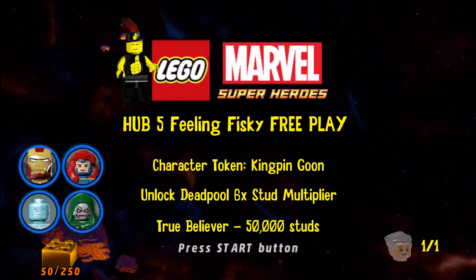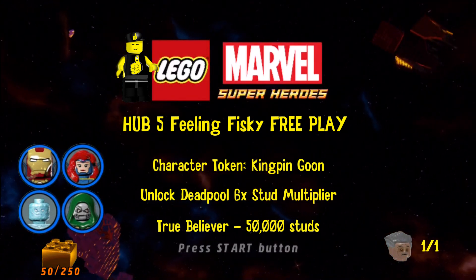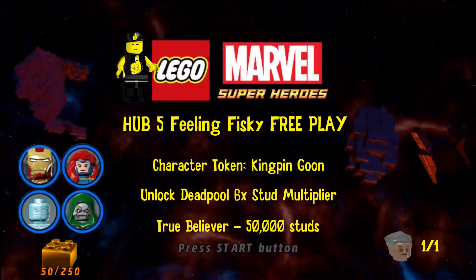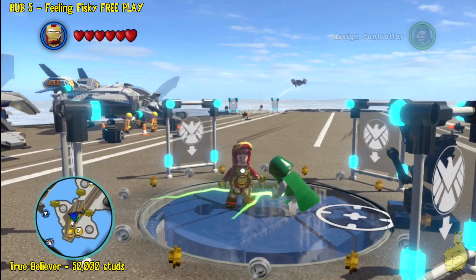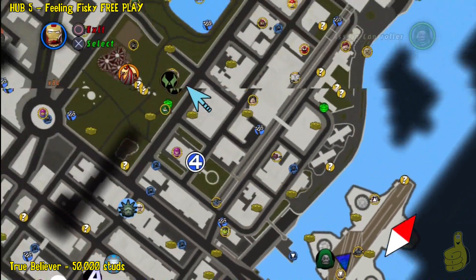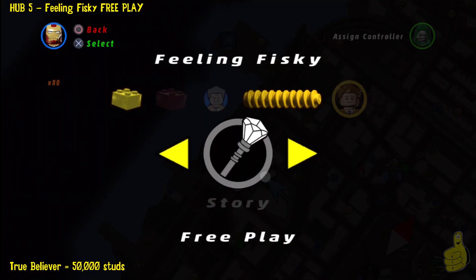We do pick up the character token for Kingpin Goon. We do unlock the Deadpool 6x stud multiplier. We get the True Believer stud status. Pick up Stan Lee. There is a 50 gold brick requirement that you probably saw on the front page, as well as we give you the four characters we use in order to complete this.